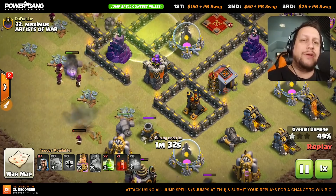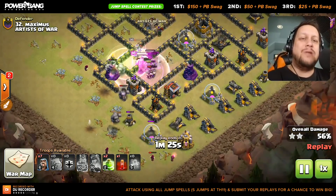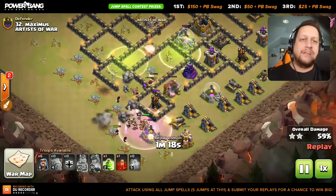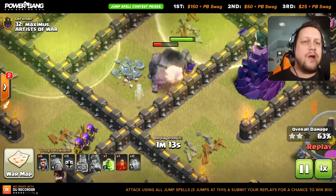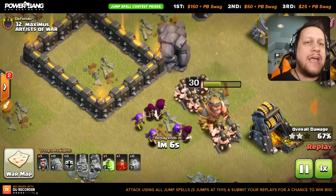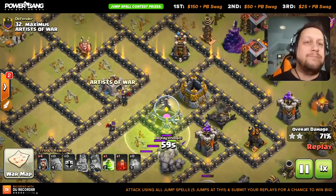There is the fifth golem right there, and you can see with these open compartments — oh god, giant bomb carnage! That was rough. So the golems are wrapping around the base and they are actually going to be tanking for those wizards. Inside we've got the queen taking out some storages. The golems are going to try to get in front of the wizards — they don't quite do it, but they are full health. There's massive troops on the outside — the king followed by four or five wizards — and the golems will be enough to tank. There is still another jump spell as well to get through the rest of this.